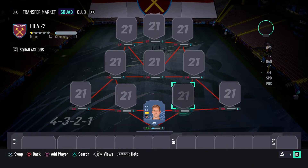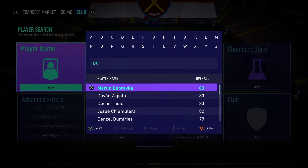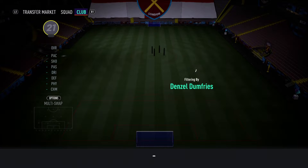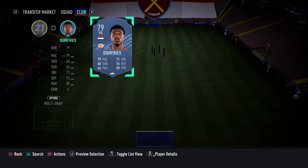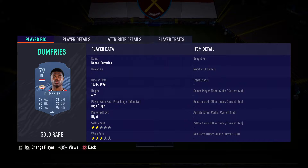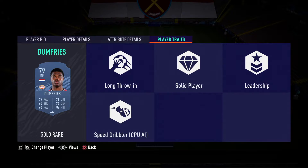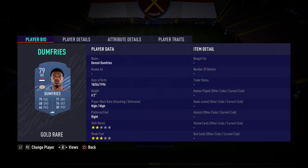At right back we go for a not-yet-transferred player — Denzel Dumfries. He's been signed by Inter Milan and considering the Euros he's had, he'd definitely get an upgrade to about 81 rated. Six foot two, high/high work rates, absolutely perfect. I've used his card and absolutely love it — great physical with 90 jumping, stamina, strength, and aggression. He'll have about 83 pace, 78 defending — a great all-round card, though might be a bit expensive given the lack of great right backs in Serie A.